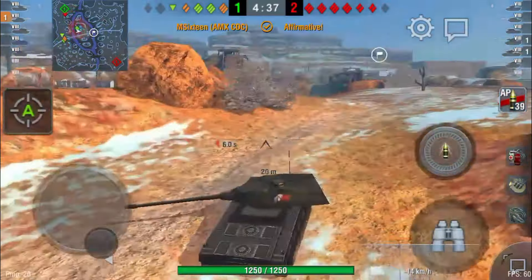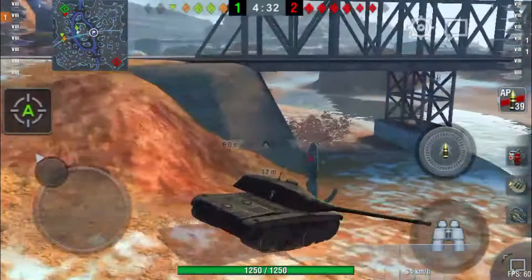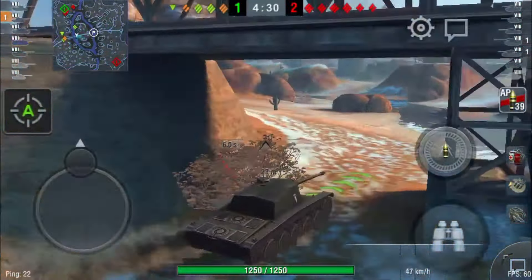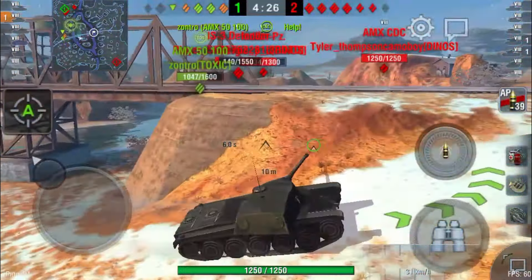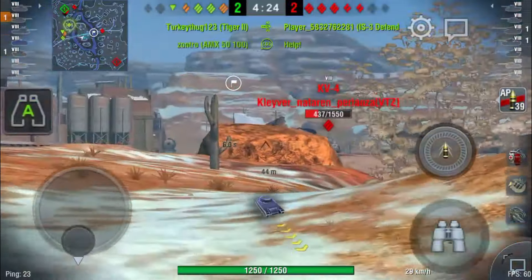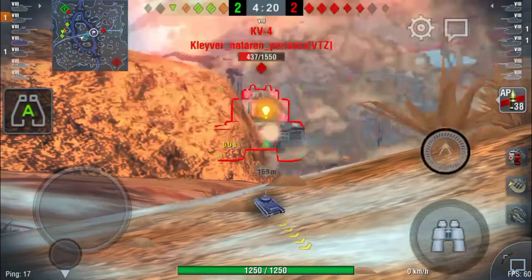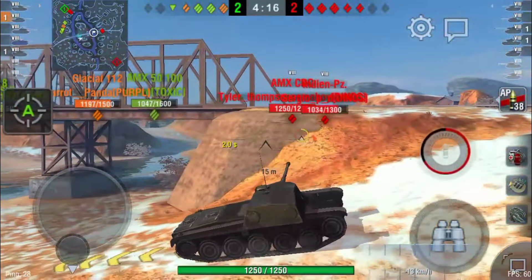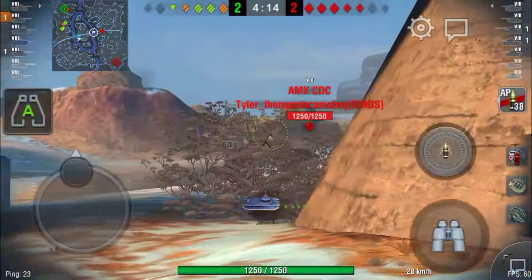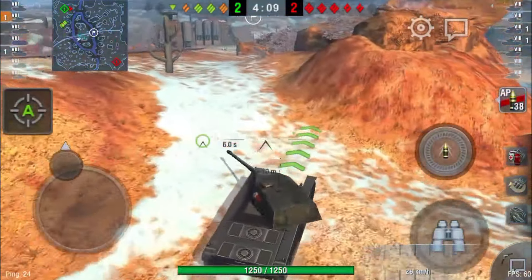The speed itself isn't special — it's just 57 km/h, and the FCM 50t and the AMX M4 47 go 55 as well. The power-to-weight ratio is what keeps it at top speed, but that's really all it has going for it. You really have to have a specialized playstyle in this thing if you want to do anything remotely good.